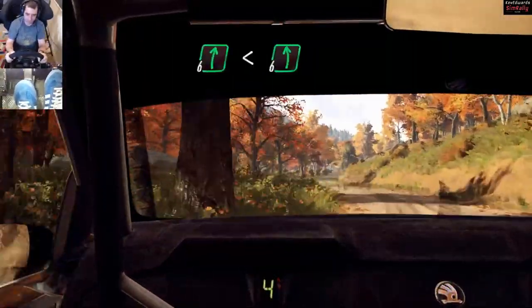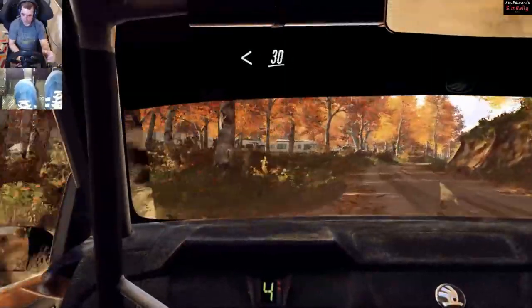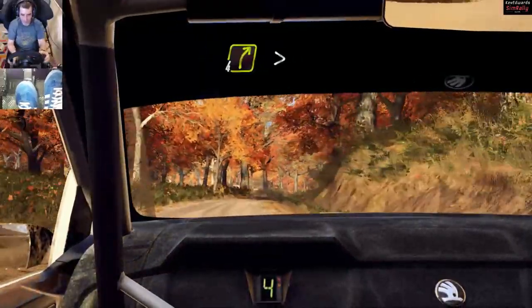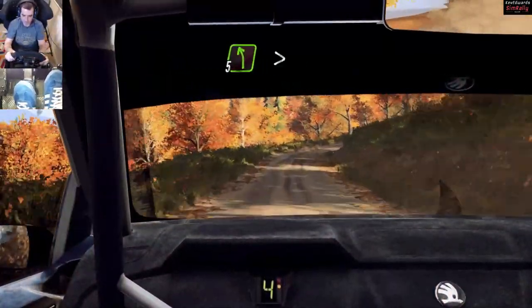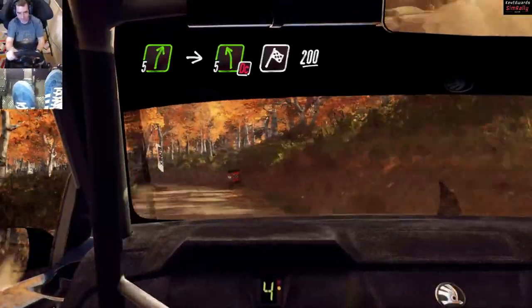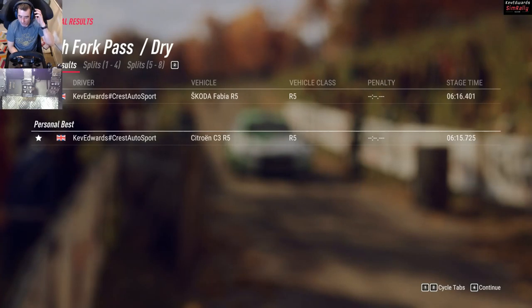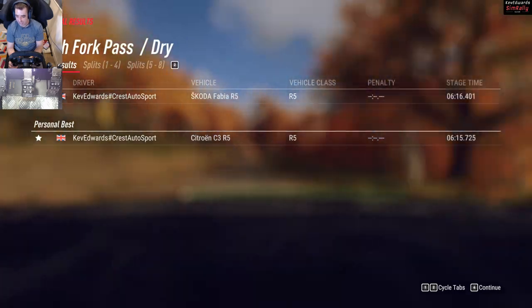Six right long, tightens turn, three long, opens, 30. Into a three — the threes are really the ones that can catch you out. Some of them you can do quite quick, others just tighten up on you. Five left, very long, tightens, four cut, into five right over crest, into five left long. Caution, don't cut, over finish. Sixty — a little bit shabby, but it's hard trying to talk, listen to the co-driver, and drive at the same time. A couple of little mistakes — with all the mistakes there I probably would have beat my PB, which is a shame.